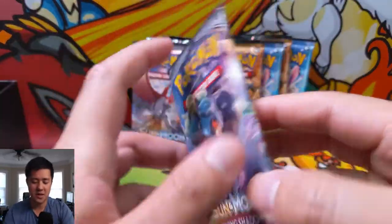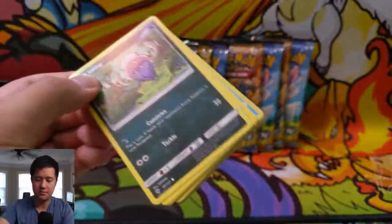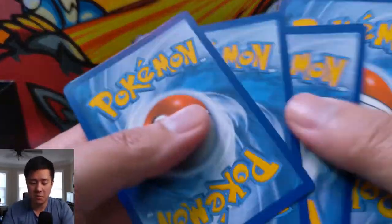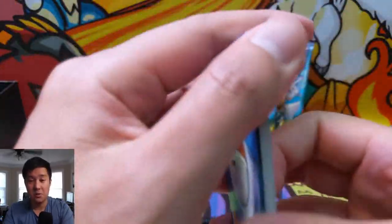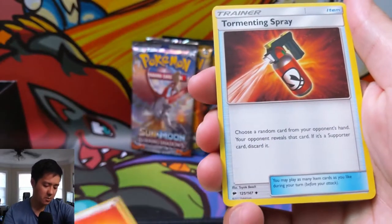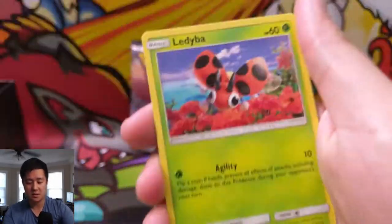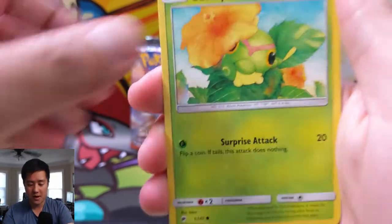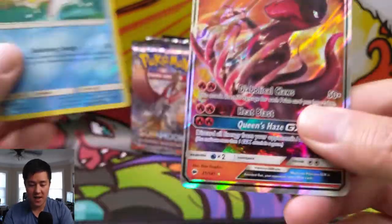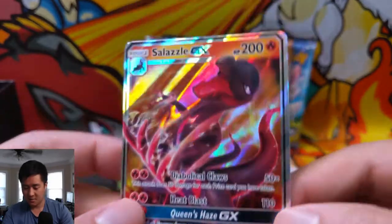Let's do a couple packs of Burning Shadows. As always, if you want to support the channel, you can simply do so by hitting that like button, and if you're not already subscribed definitely hit that sub button. Bunch of links down below including Instagram, my eBay page and others. Looks like we have something nice in the back of this pack — Magikarp reverse and then a Salazzle GX — very nice pull right there!